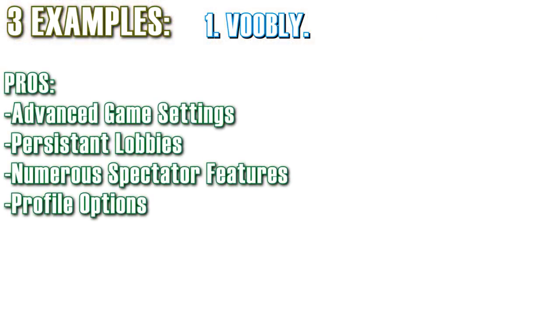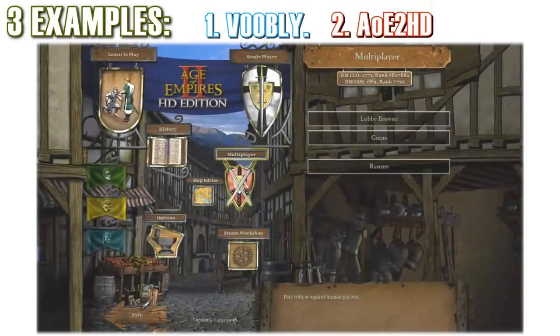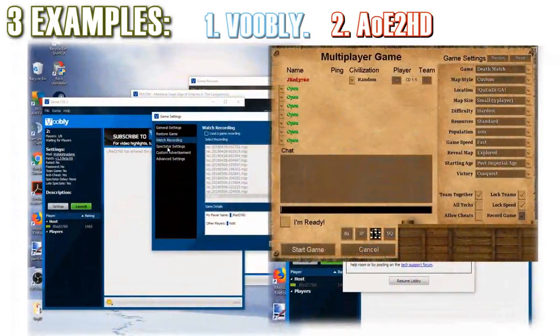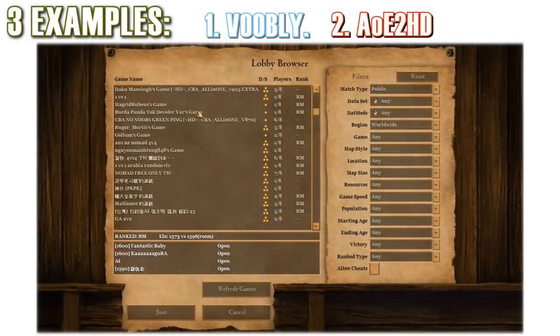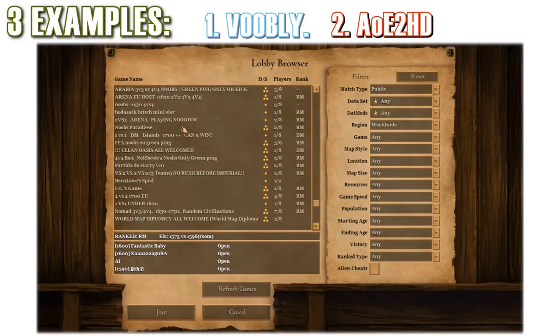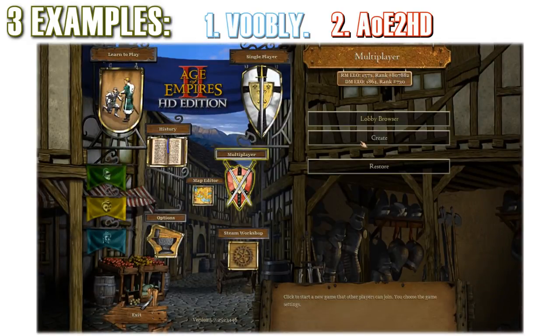While Voobly has all the tools the professional scene needs for Age of Empires 2 to thrive, it does not have the tools needed to allow new players to join and allow Age of Empires 2 to grow. On the other hand, the second main example is Age of Empires 2 HD Edition, which merges the client part of Voobly with the actual game, making it much simpler to use. If you want to create a game room, all you have to do is click on multiplayer, click create game, and you're in.